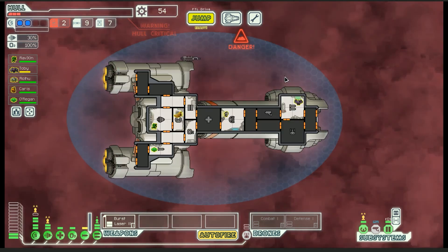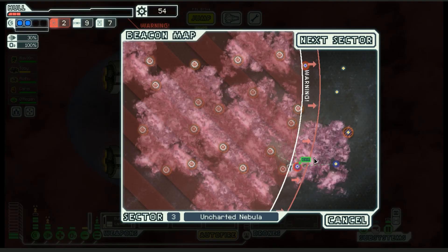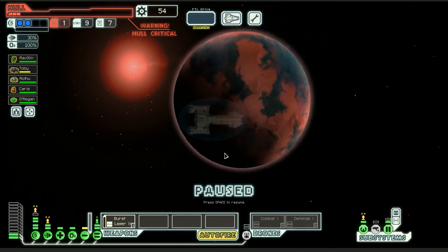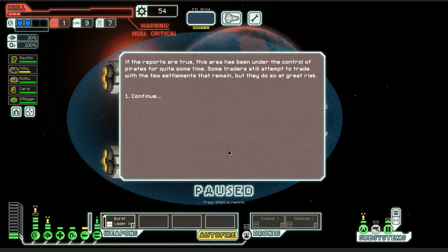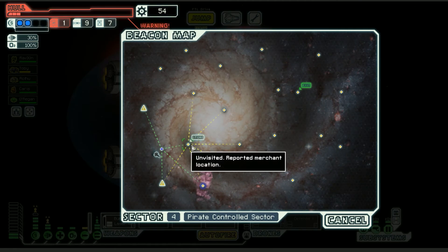Long range beacon — we're here, we're done. I'm going to go ahead and jump to the next sector. Sector four, hostile, with three hull damage. How bad could it be, right? Not that bad when there's a store right there — let's go to the store.